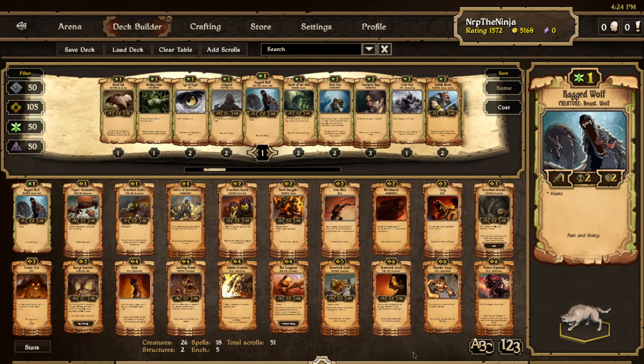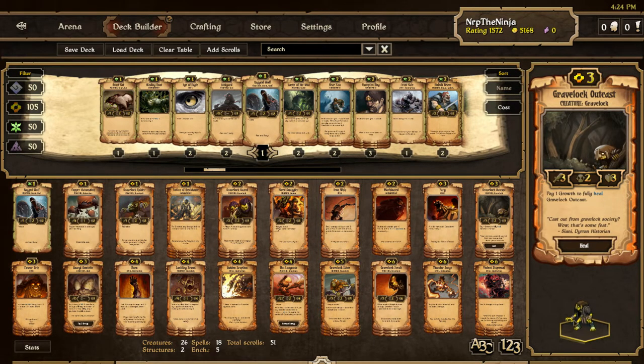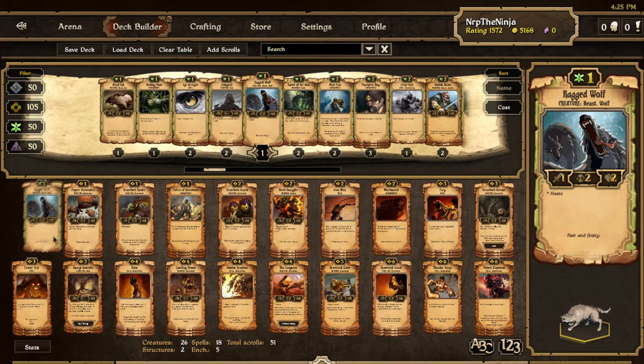The reason for that is I kind of want to be able to use the Gravelock Outcast ability. Gravelock Outcast's ability is where if you pay one growth he gets healed to full health. And in case you did not know, you cannot sacrifice for a resource that you don't have any scrolls of in the deck. So without this Ragged Wolf, I could not sacrifice for growth.